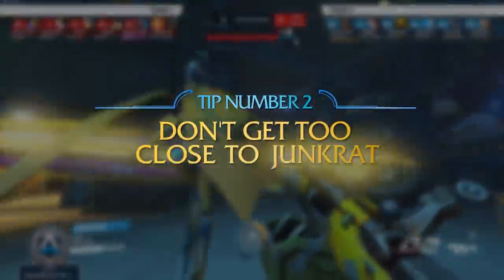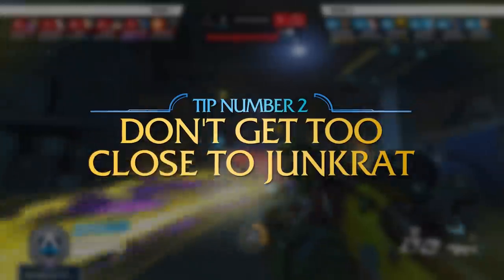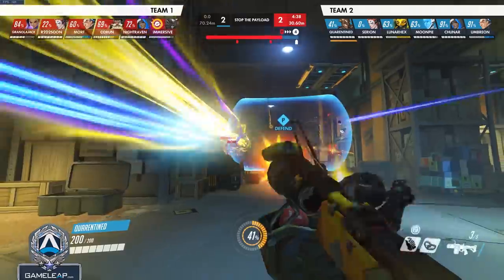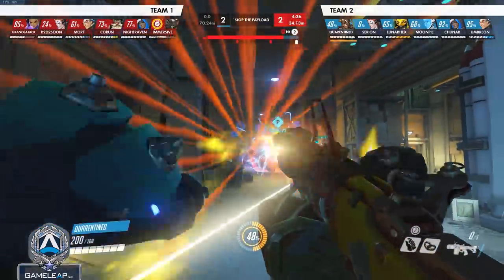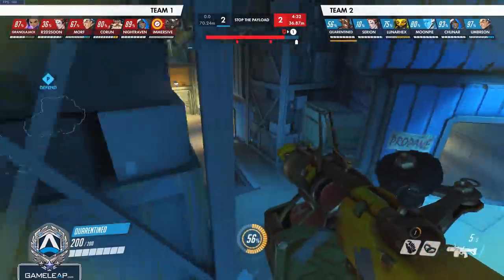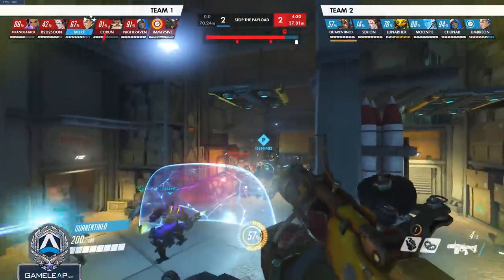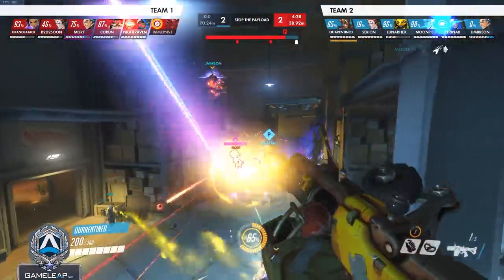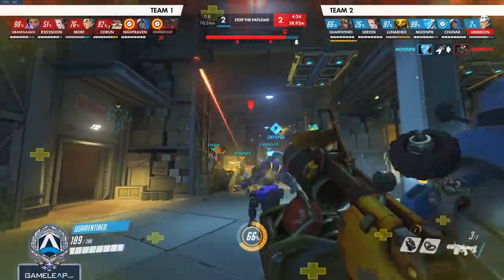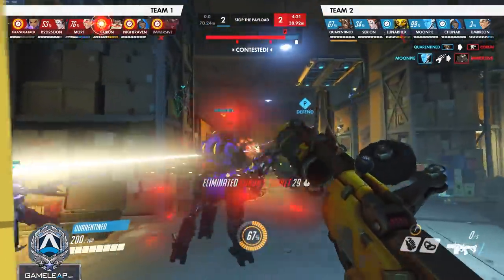Secondly, you should really try to stay pretty far away from Junkrat if you can, unless you're going in for a kill, especially if you're a DPS. Junkrat can burst incredibly easily from close range, and one of his only weaknesses is his projectile speed, which is extremely slow — you can't dodge it when you're point blank. A lot of times Junkrats will try to turn the tables on you if you're a Tracer, Genji, Doomfist, or similar, if you try to close in when he still has resources.